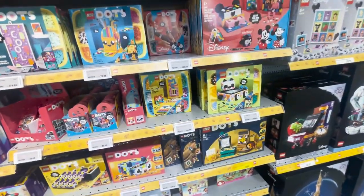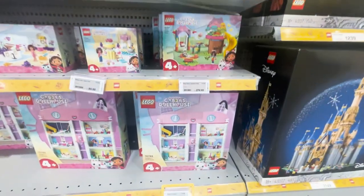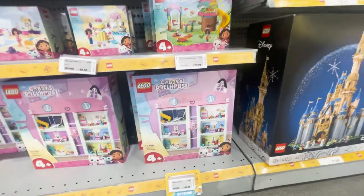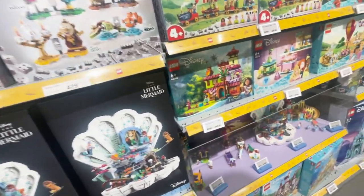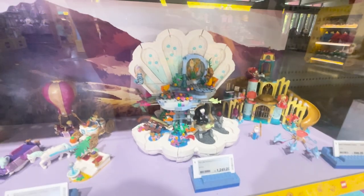Dots — RIP, Dots. And we have one of the latest IPs acquired: the DreamWorks Gabby's Dollhouse. Disney — trying to push Disney for the Disney 100. This is the first time I've seen the LEGO Mermaid Royal Clamshell built in person — that is awesome.